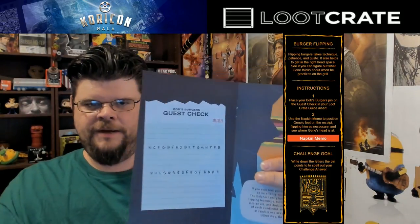For puzzle number one, Burger Flipping — if you want to skip to the next puzzle you can skip ahead to the listed time. For this one we're going to be using our pen that we got from Bob's Burgers, and we're going to use this on our insert and place them around to find out what our letters are. We're going to use the printout PDF which is a napkin — I have it blacked out so as not to show the answer.